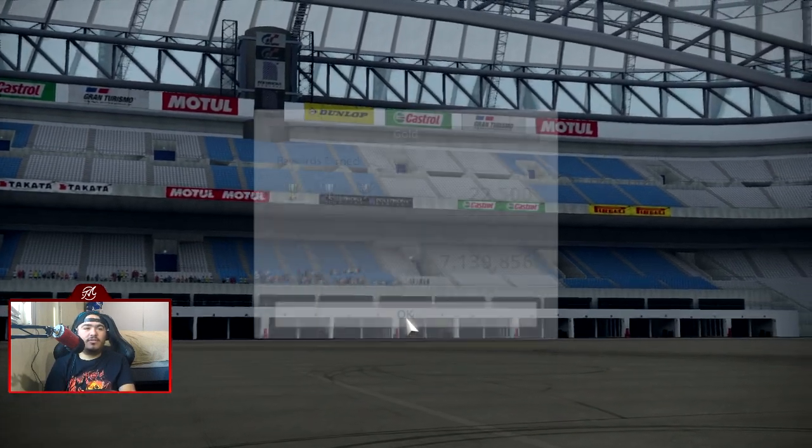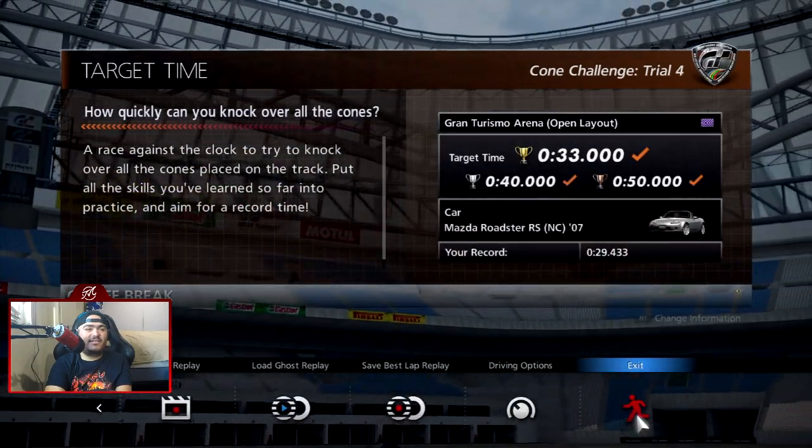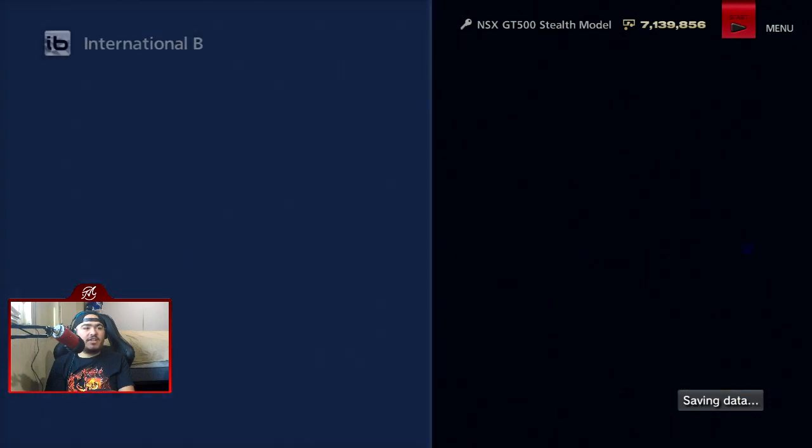I just sent Ando the picture of the Toyota POG mouth — you know what to do. Oh god, I can't wait to see that! That's the IB license complete. Now let's move on to the IA section — double-checking IB, yep, complete, cool.